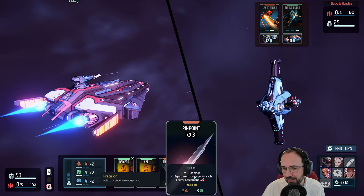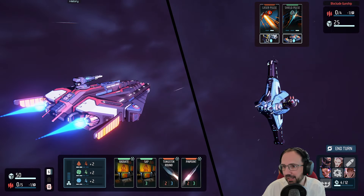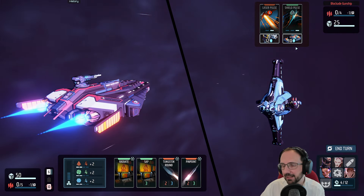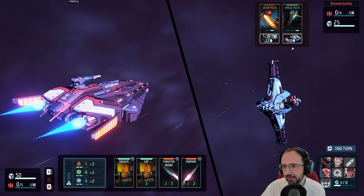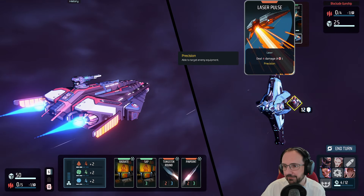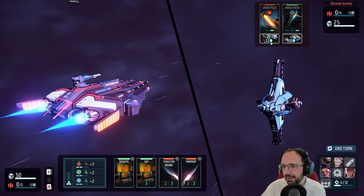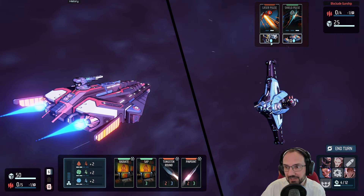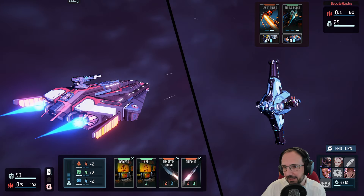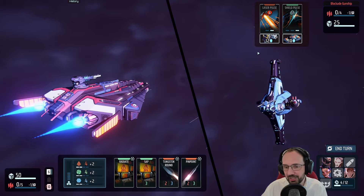The card Pinpoint has our railgun deal three damage plus one equipment damage for each enemy equipment. The enemy equipment is shown up here, and each card has a number of ticks under it. Every turn it gets one extra tick, and when all ticks are filled, that card activates — for example, Laser Pulse hits us for four damage, Shield Pulse gives the enemy ship four shield points. We can also disable enemy equipment; if we reduce its hit points to zero, it's disabled for three turns.